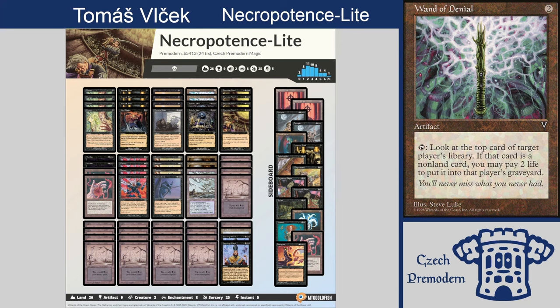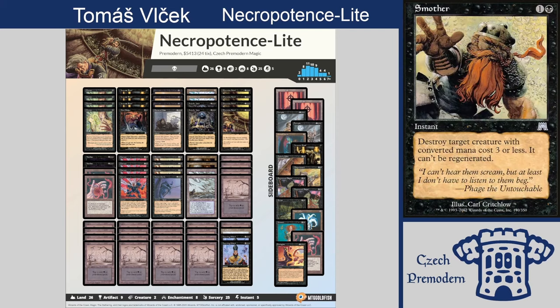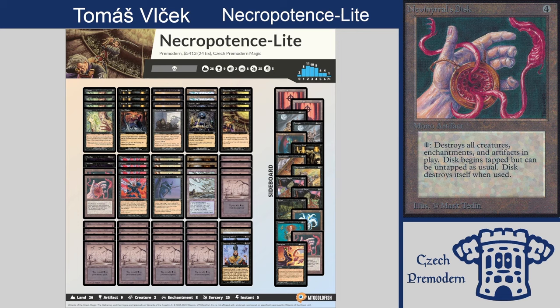Today we're playing against Goblins. Obviously one of the most feared turn-one plays in all of Premodern is turn-one Goblin Lackey. So all three Innocent Bloods will be very important when I'm on the draw — I'll be looking for those. When I'm on the play I have a few more options. I can Smother, and there's always the reset button in terms of Nevinyrral's Disk and Mutilate. It looks like a really cool deck.